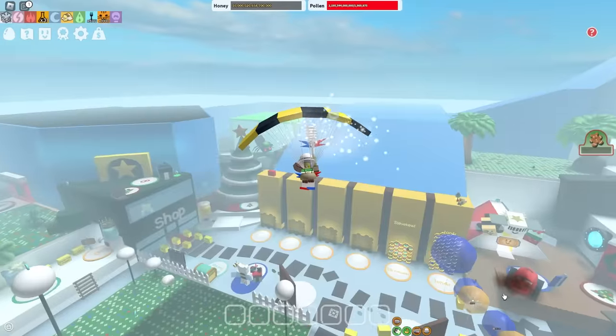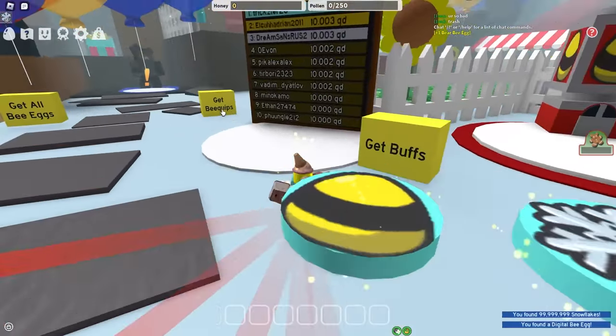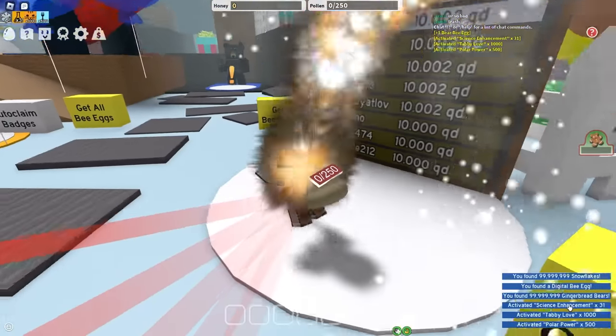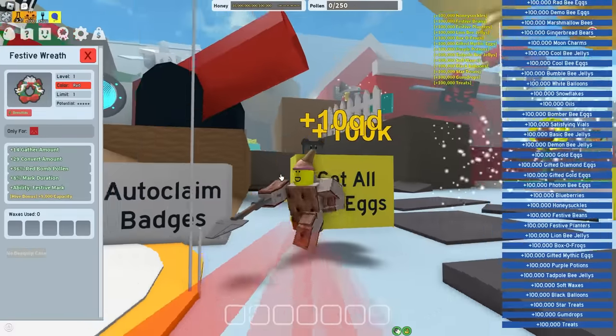So I guess a good place to start would be to get banned. There we go, thank you. Now that I have joined the Beast Swarm Simulator test realm on a new account, I can get all this stuff — 100 million change, red bears and snowflakes, get all bee quips, get all buffs, and get all bee eggs most importantly.